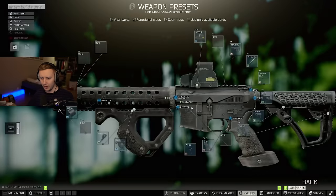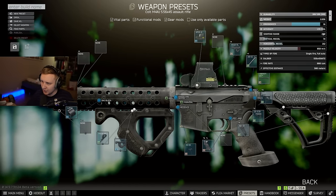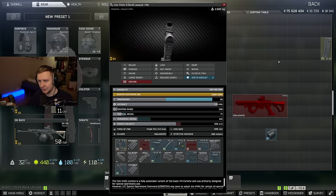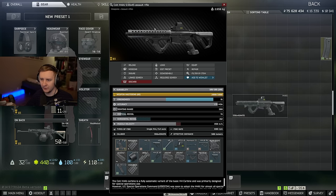Generally, you look for two things in the weapon presets. Those two numbers — vertical recoil and horizontal recoil — you add them together and this number must be less than 300. Ergonomics need to be more than 70. And on top of that, your M4 needs to be usable. If you don't have a gas block, the M4 is not usable. Even though it will say you can hand it in, you will not be able to. So make sure your M4 is ready to use.